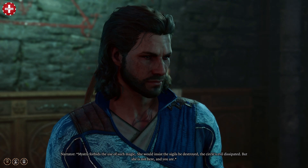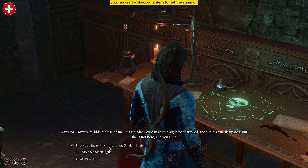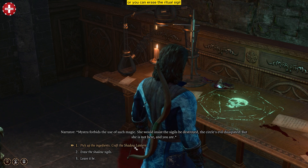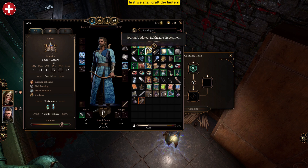But she is not here, and you are. You can craft a shadow lantern to get the summon, or you can erase the ritual sigils to get some other reward. We shall try both — first, we shall craft the lantern.